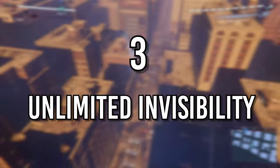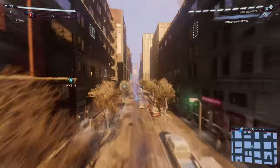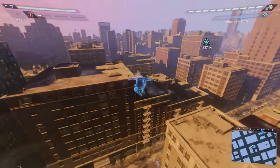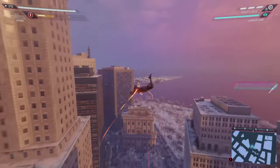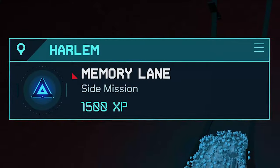Number three: Unlimited Invisibility Glitch. This glitch is one of the coolest ones so far — it allows you to be permanently invisible in the open world. Although there are no enemies or activities or much you can do except swing around, it's really cool. You can achieve this glitch by loading up a save where you completed the game but not the mission Memory Lane.